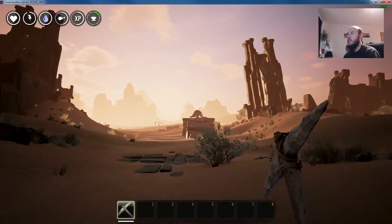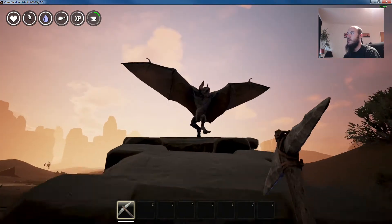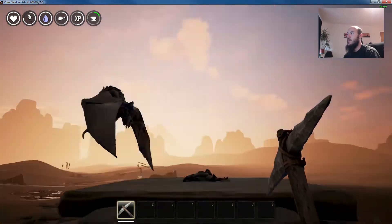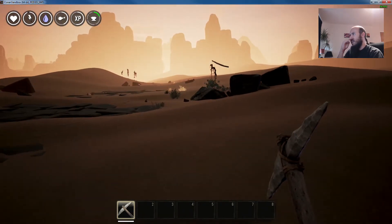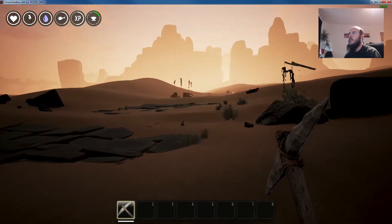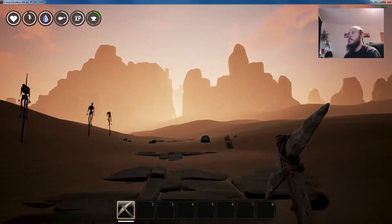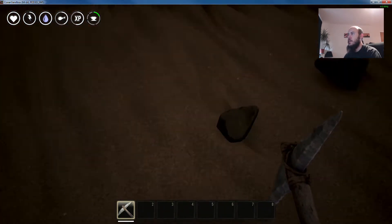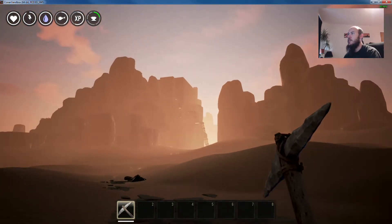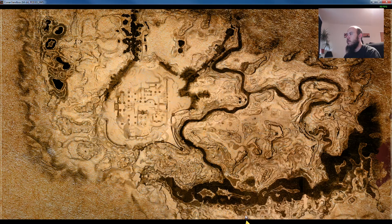Oh, there's a demon - not ready for one of those yet, I'd love to fight them. Let's take our long trip away from the desert. Wow, looks like someone's got a nice big base up here on the rocks - that looks pretty cool. Let me check where we are on the map - right here.